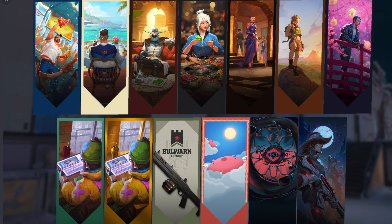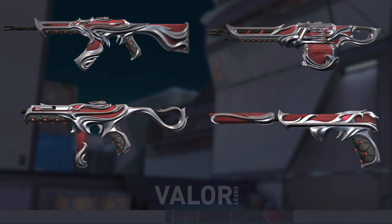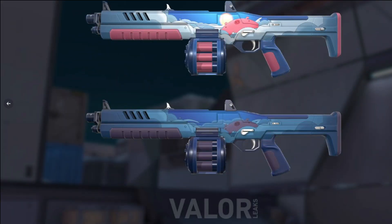There are also 13 player cards with a numerous amount of agents on them, and some of them have alternate outfits on. Moving on to the skins, the Bane skin set has 4 guns: Stinger, Ghost, Vandal, and Odin. This kind of reminds me of the Reaver set, just without its animations on.